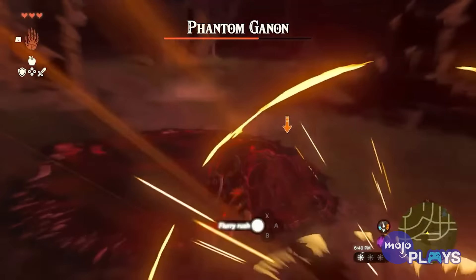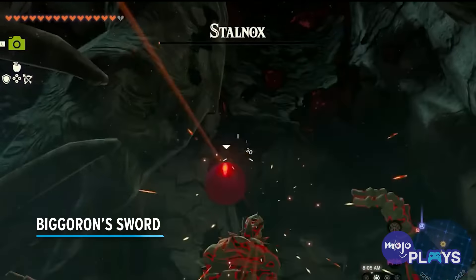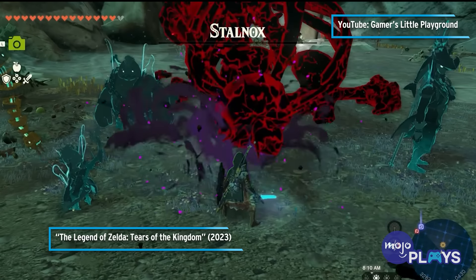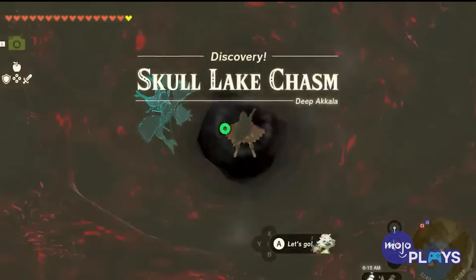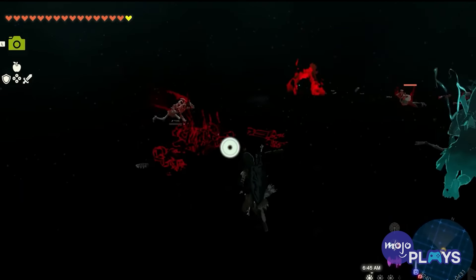Gloom Club. Link will come across several Phantom Ganons in Tears of the Kingdom, and they always drop good weapons. It's always worth grabbing the Gloom Sword, Spear, or Club, as they're some of the strongest pre-fused weapons you can find. But it's that last one that's the most powerful.